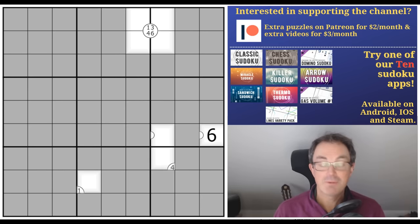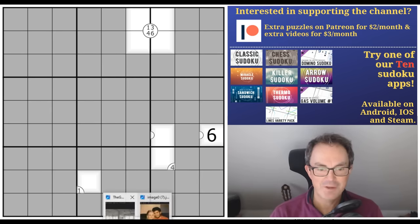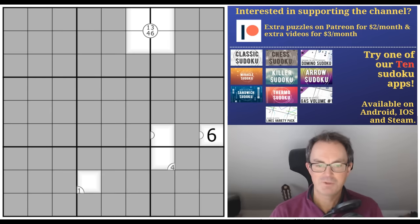Now, what else have I got to tell you about? Hex cells — we are streaming again. We're going to return to Hex cells; we've got a few levels of Hex cells plus left, and then we'll move on to infinity Hex cells or something. That's going to be Wednesday at 10pm UK time — we'd love to have your company. Over on Patreon, we've got the Riff Clown Sudoku Hunt gallery; the gallery is open. Do have a look at the puzzles. If you get stuck, remember that over on the fan Discord server, there is a Patreon-only chat channel — lots of people exchange ideas there.